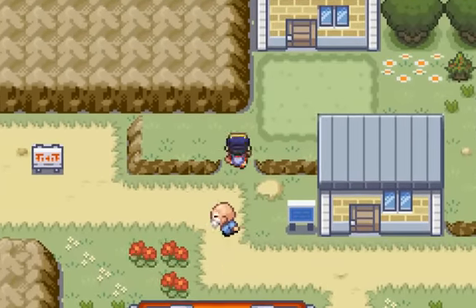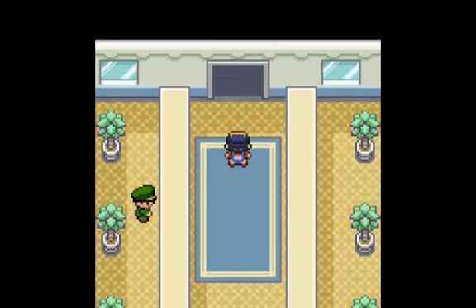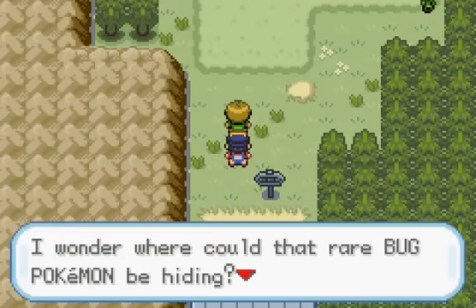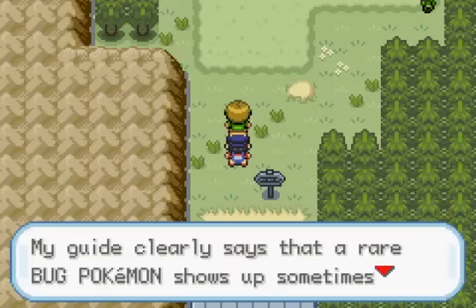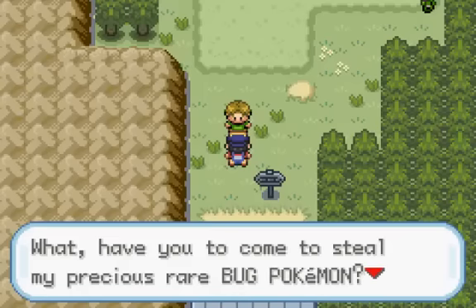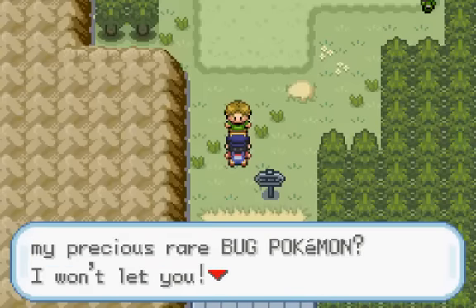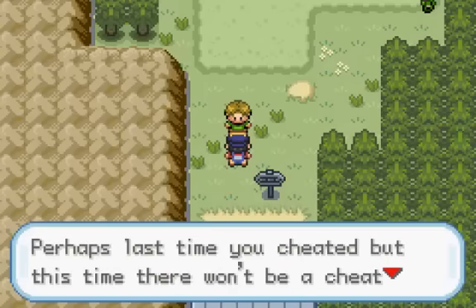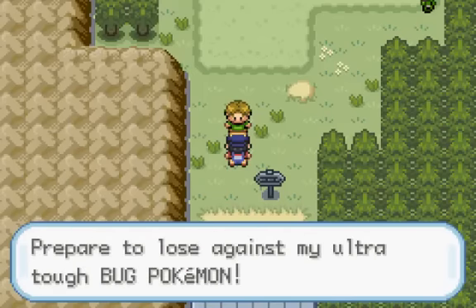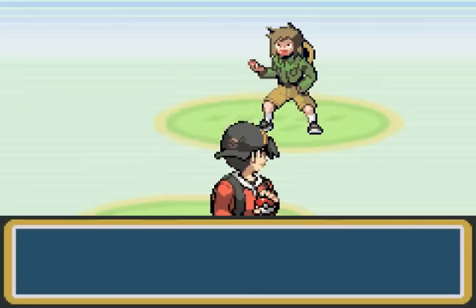Depending on if you're Chugga Conroy or not. And if we go out here, we are now in Route 43. This guy says, 'I wonder where that rare bug Pokemon could be hiding.' A guy clearly says that a rare bug Pokemon shows up sometimes on this route. Then another trainer says: 'You have come to steal my precious rare bug Pokemon? I won't let you. Perhaps last time you cheated, but this time there won't be a cheat that saves you. Prepare to lose again to my ultra-tough bug Pokemon.' Which gives me the feeling that we've seen this guy before, and I really don't remember him.